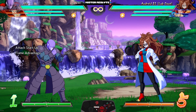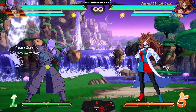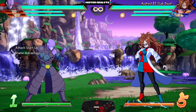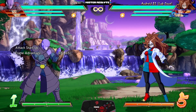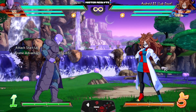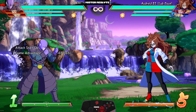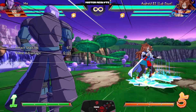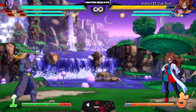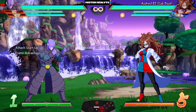Hit mostly received nerfs in the last patch, but in this one he got some very interesting buffs. They buffed both of his stances — when you enter either the Vital Stance or Tides of Time, you still have access to his special moves. So if you enter any stance you can still do whatever special move you want, meaning his entire stance game just got even scarier.